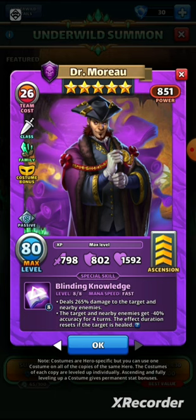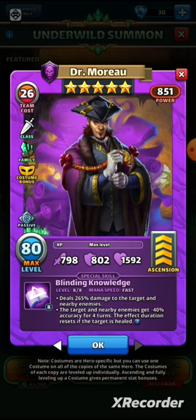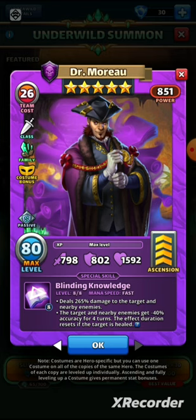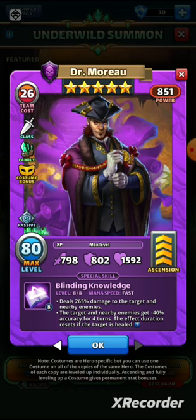He was slightly lower on defense in the old version. He does have a pretty solid hit — 270 to the target and nearby. The new version is called Blinding Knowledge and he's running at fast speed. He now deals 265 damage to the target and nearby — a slight reduction. The target and nearby also get minus 40% accuracy lasting for four turns. The old special was minus 35% accuracy for three turns, and the effect duration would reset if the target was healed, though that doesn't come into play that often.